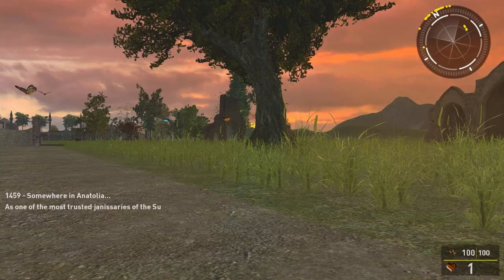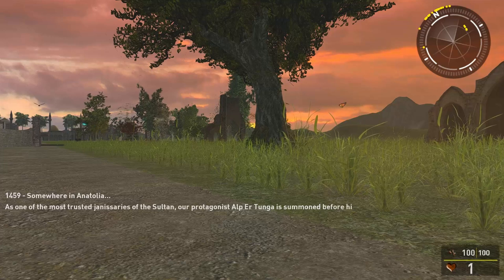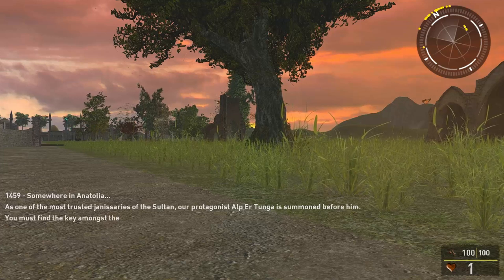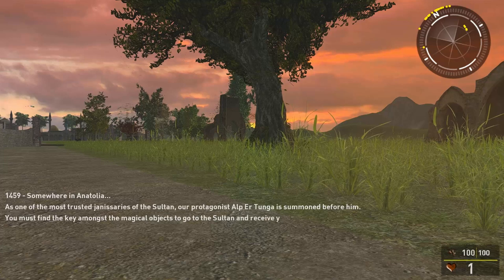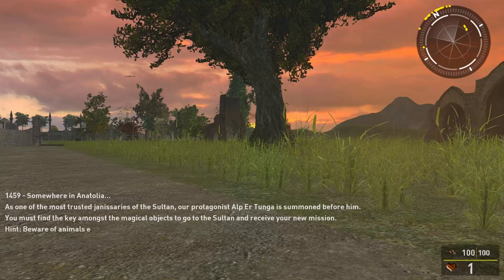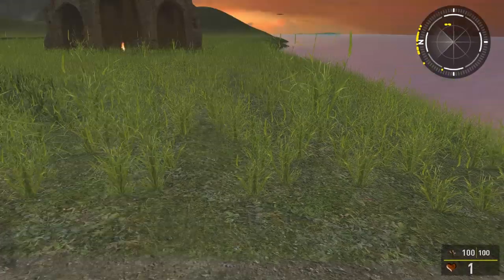Let's go ahead and try it out and see what it's about. Now, 1459, somewhere in Anatolia, as one of the most trusted janissaries of the Sultan, our prestigious Alp-ehr-Tunga is summoned before him. You must find the key amongst the magical objects to go to the Sultan and receive your new mission. Hint: beware the animals, especially the wolves.